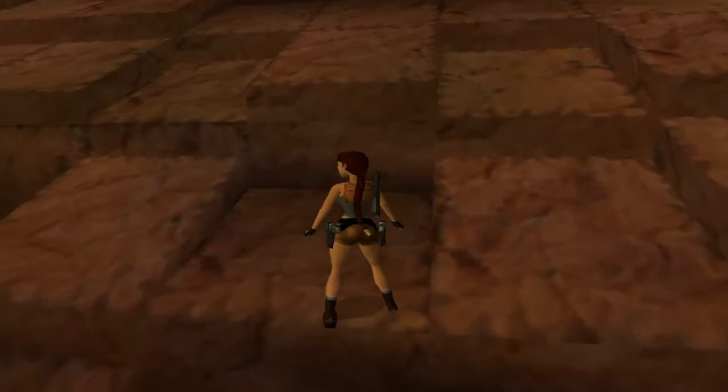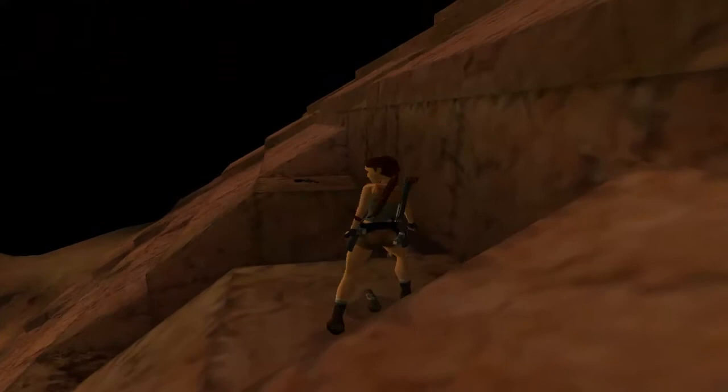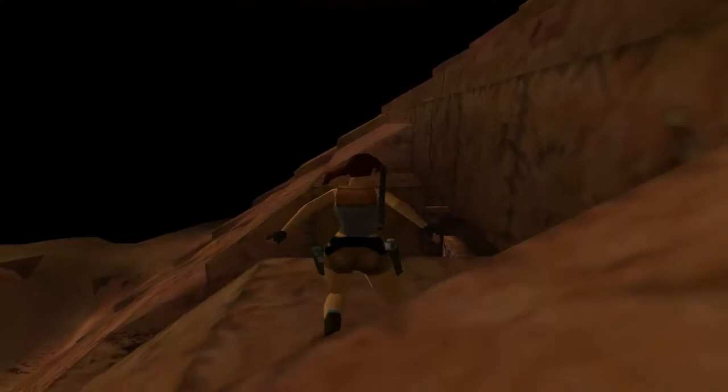There is a small medpack here and I believe there's a revolver on the other side of the door. Once we pick this up we're going to get attacked by beetles. This is the first and only secret of the level, and that ends Menkau's Pyramid.